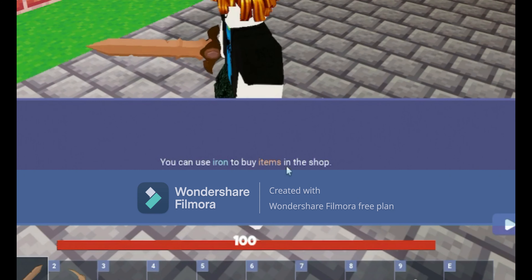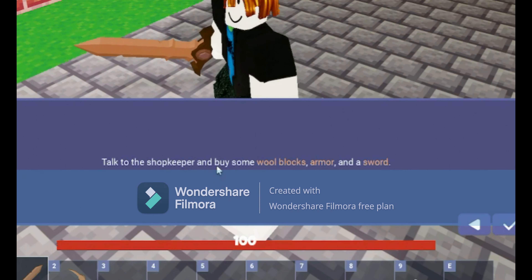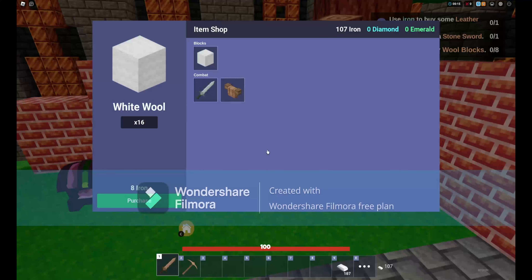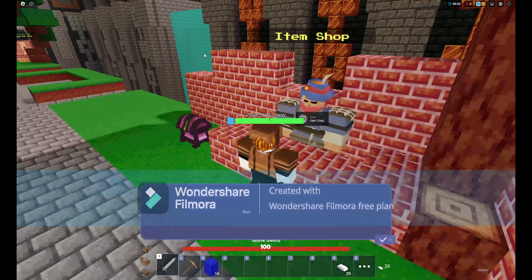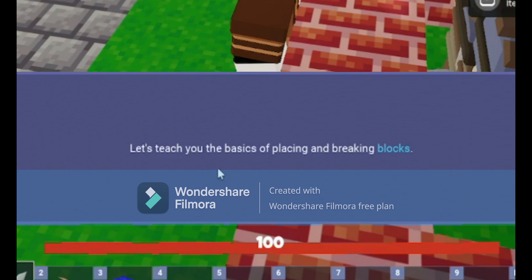You can use iron to buy items in the item shop. Talk to the shopkeeper and buy some wool blocks, armor, and a sword. Let's get those. Are you ready to build?